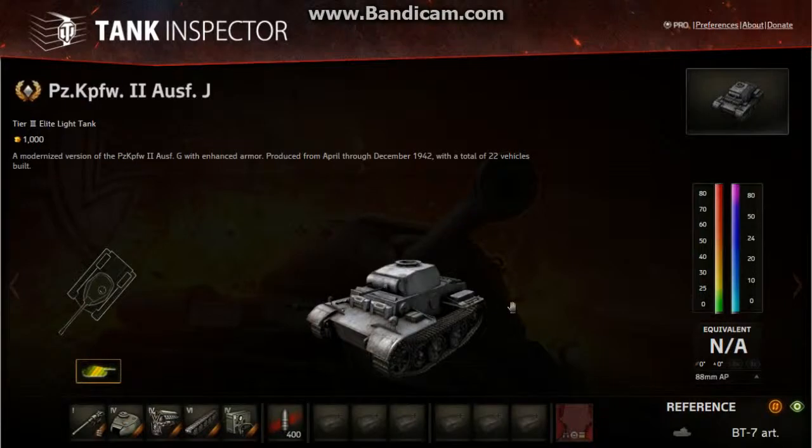Dangerously Incompetent with another Weak Spot guide for World of Tanks. This episode: the Panzerkampfwagen II Ausf J, German tier 3 light tank, and it's premium.